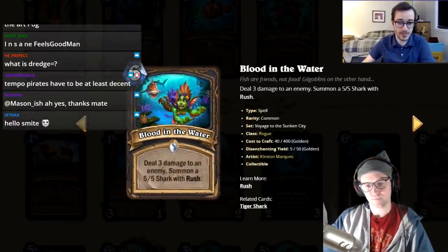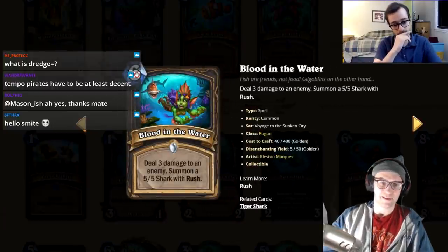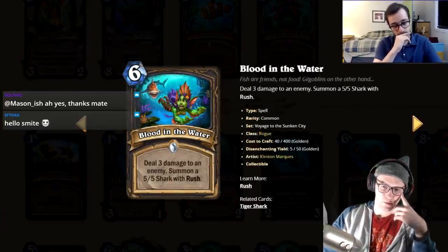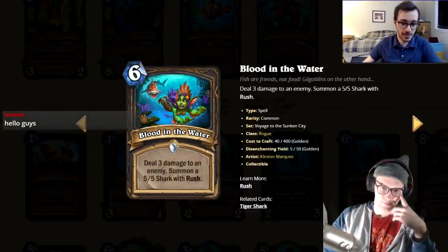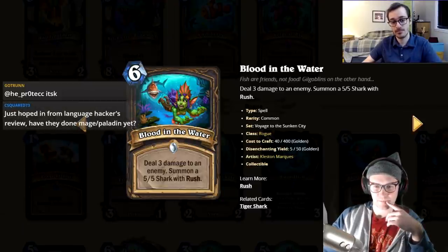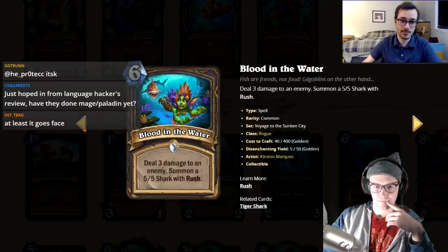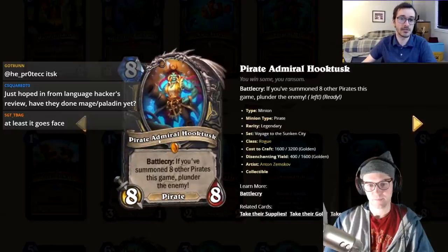Blood in the Water is only remotely playable because of Swift Scale Trickster — otherwise it'd be a one. It's effectively a 5/5 with rush that deals three damage as a battle cry, but it's a spell. Compared to Fire Elemental, which has seen play, it's kind of a better version. Both hosts give it a two, with the note that the zero-mana prep line makes it playable.